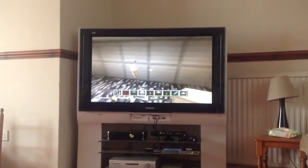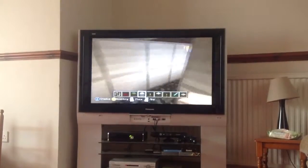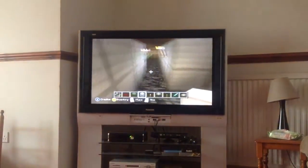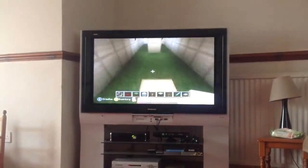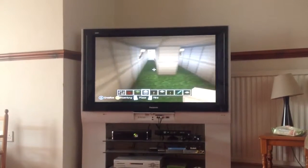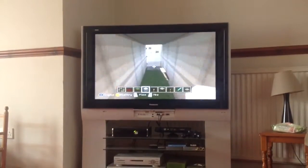This is where the tennis players get changed and stuff. This is just a corridor, and another corridor. This corridor leads to some stairs where they get to the tennis court. There are two doors for the tennis players to go down that way, one goes down that way. I'm just going to go down this way.